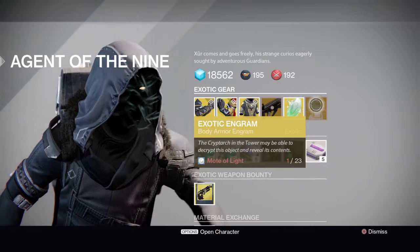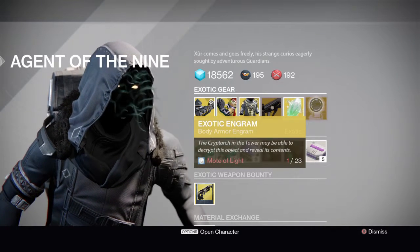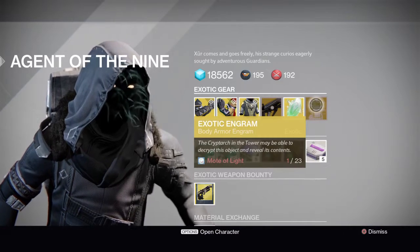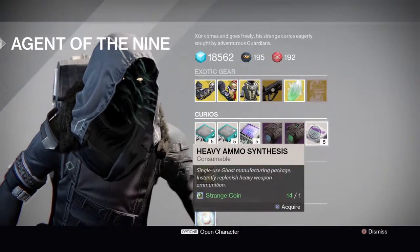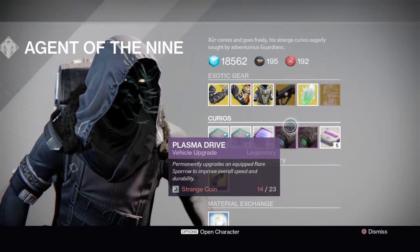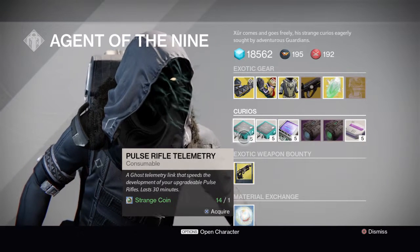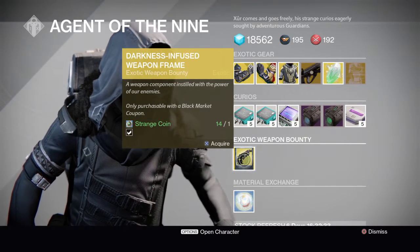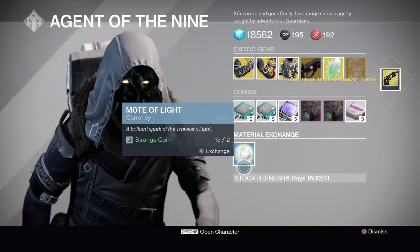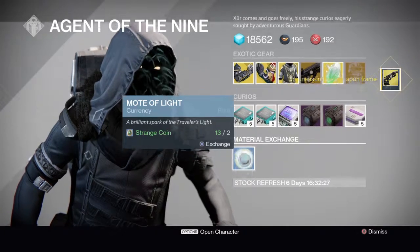The Exotic Engram is good if you want to get the Starfire Protocol. He also has heavy ammo, vehicle upgrades, Shingen telemetry, Hankane telemetry, pulse rifle telemetry — this is for my bounty — and two Strength coins for one mote of light.